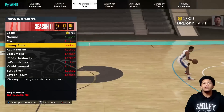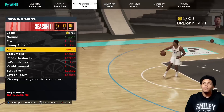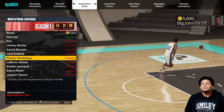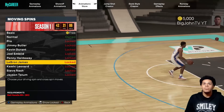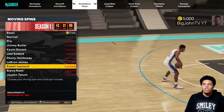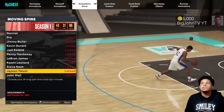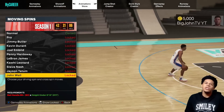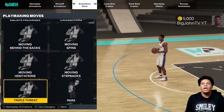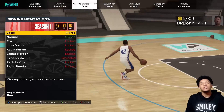For spin moves, they basically just put random player names — some of these I feel don't even look like players actually do them. Instead of Pro 1, Pro 2, etc., they just put random players. Most of these look like they require either 75 or 80 ball handling. Andrew's is 70, so it doesn't really look like you need a crazy amount of ball handling.